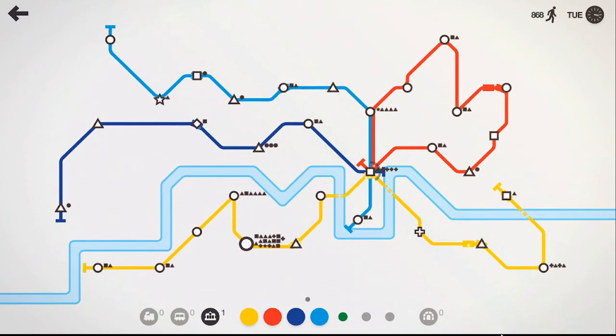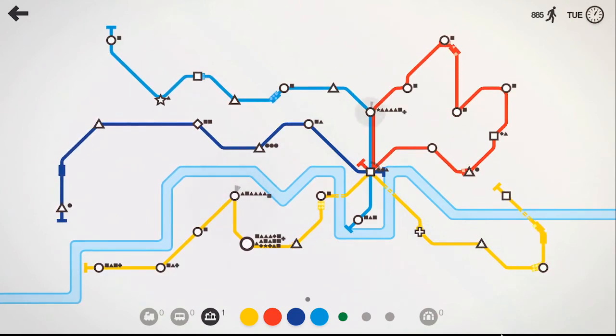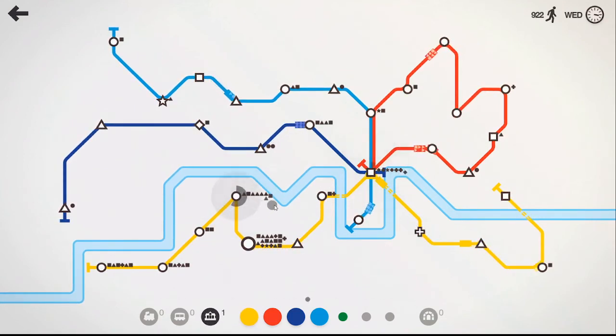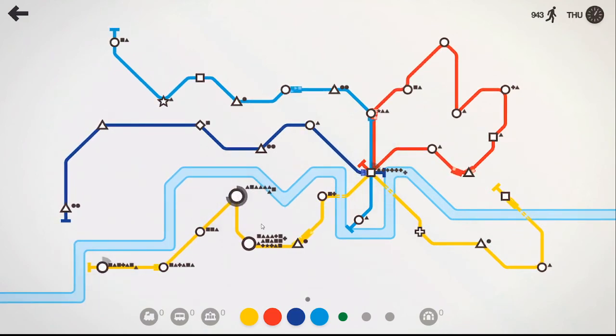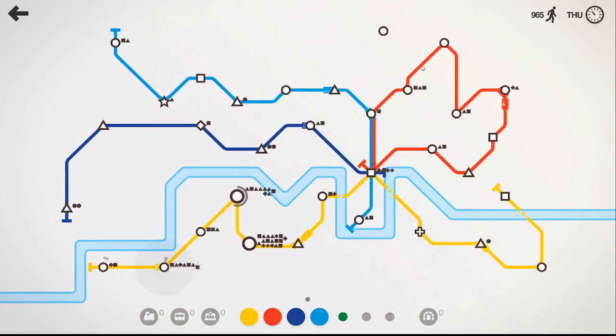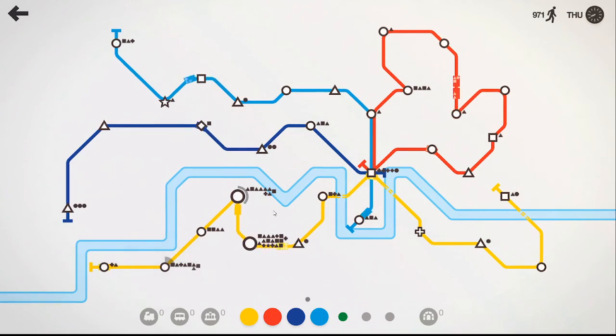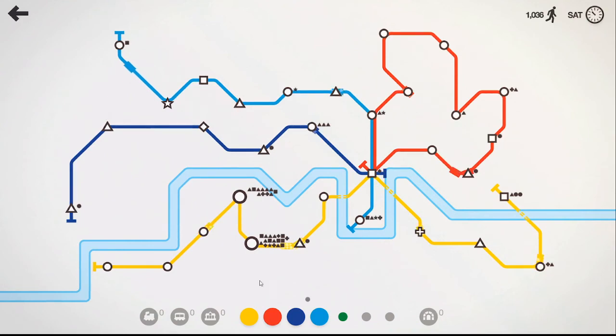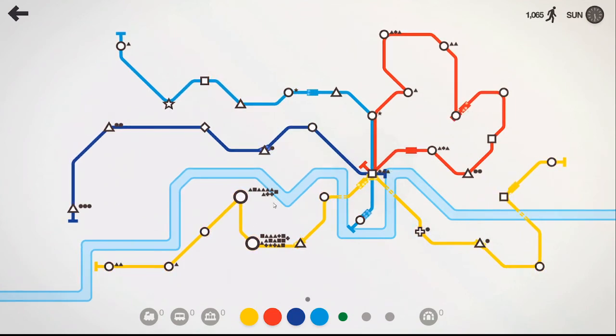Alright guys, we're looking a little better here. I like this design a lot more than that previous London design with whatever the heck that was. You can see we've got a loop over here on the red line, kind of the yellow line snaking along the bottom, and then the dark blue and light blue going out to the different areas. It looks like this yellow is about to go over — let's see if this train stops it. It doesn't, so we're going to go ahead and drop our interchange there. This yellow line is getting really busy, so we need to keep an eye on that. We're at almost 1,000.